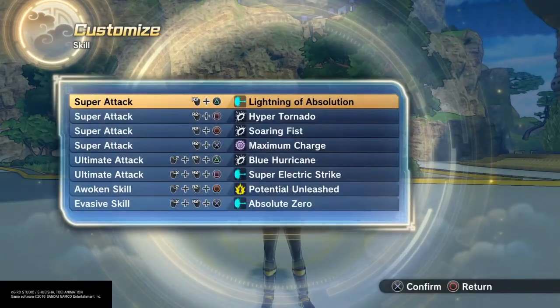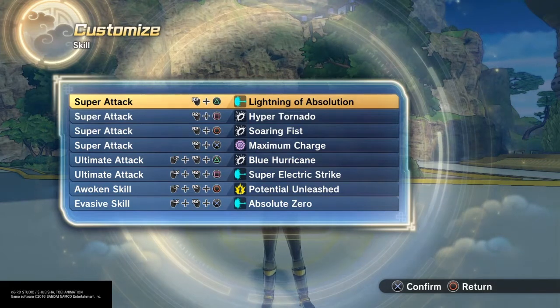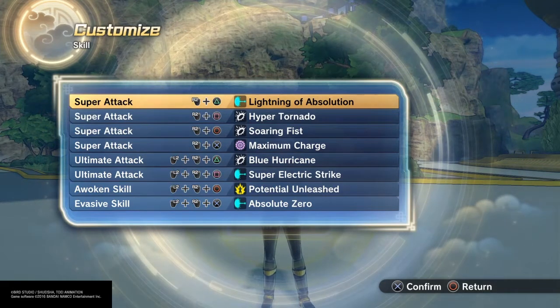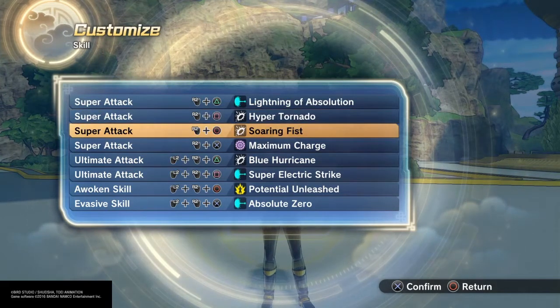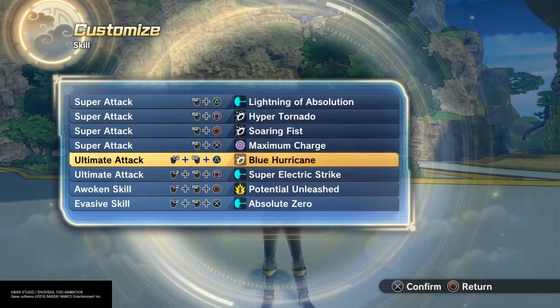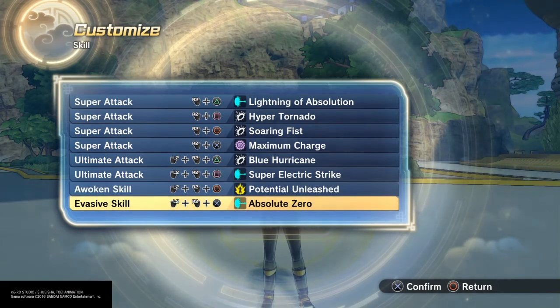For her skill set — I pretty much did the same skill set for each of the different looks except for one. That skill set is Lightning of Absolution, Hyper Tornado, Soaring Fist, Maximum Charge, Blue Hurricane, Super Electric Strike, Potential Unleashed, and Absolute Zero.